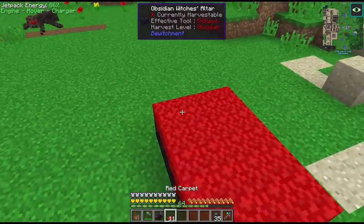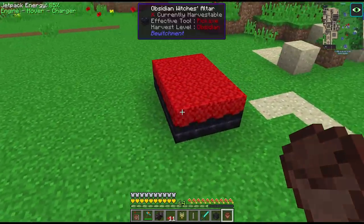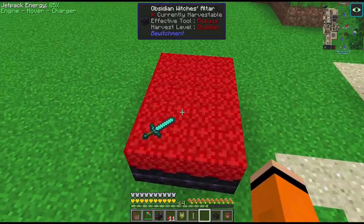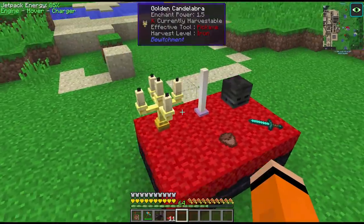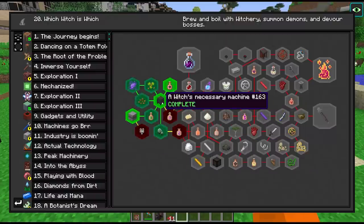We have to put some carpet on top and that completes our multiblock. To increase the power this thing generates we can put various different items - these are listed in the quest book. We can put things like diamond swords, an end rod, wither skeleton skulls, flower pots and a candelabra on here as well. Now I think we want to continue the quest book and come back for automation later - I kind of want to see what else is going to be required before we start building out this room.